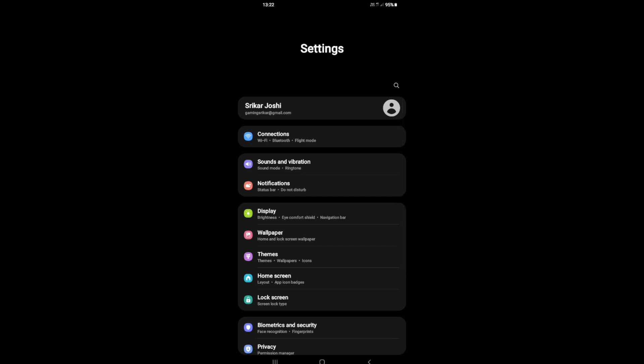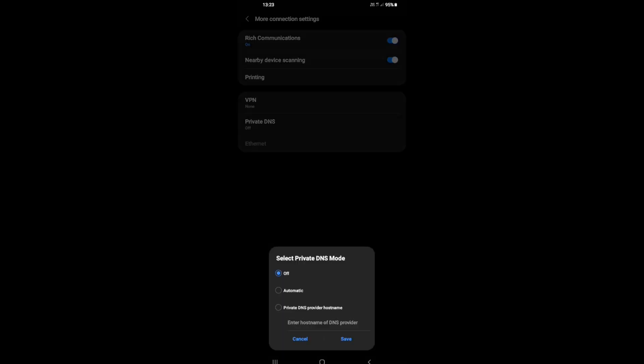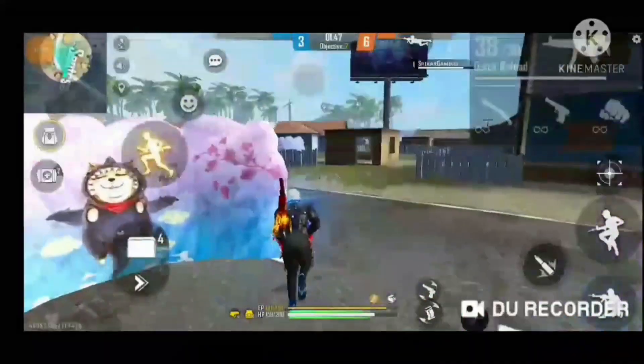Solution No. 2 is in Settings. Go to Connections and the best solution here is Private DNS. Search for Connections, then find Private DNS and select the third option. Type dns.google.com, then save. If you do this, 99.9% of people will be able to open the game.